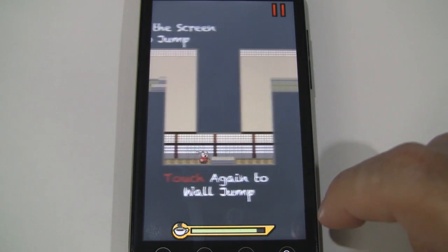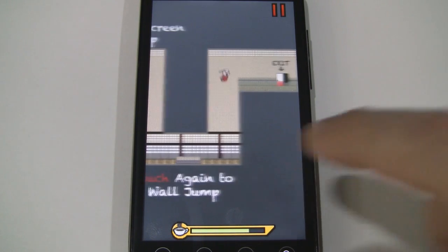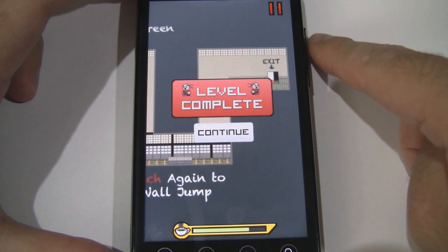So if you touch the screen he jumps. If you touch the screen while he's on a wall you can wall jump. So you get the basic idea of how you move around.